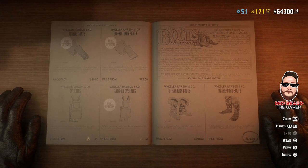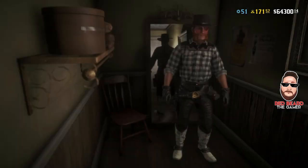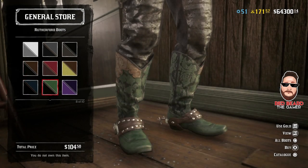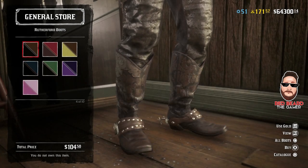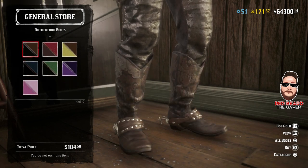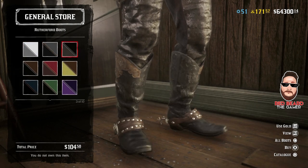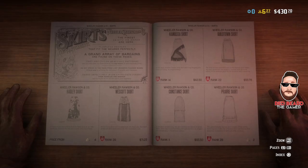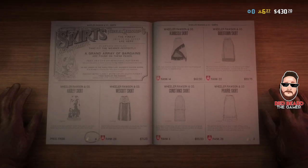Then we have the Rutherford boots at $104.50 — not bad looking boots and not a bad price on them either. I kind of like the design; the gray there looks kind of nice. I like them. For the women, they have the Hadley skirt at four gold bars.